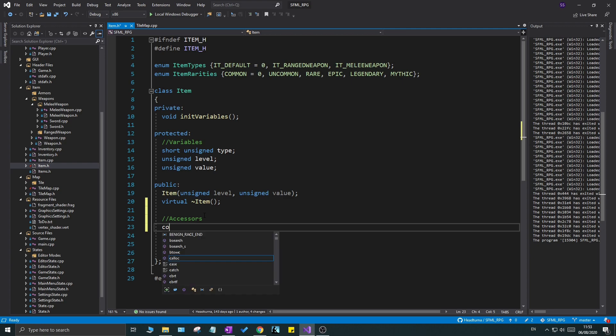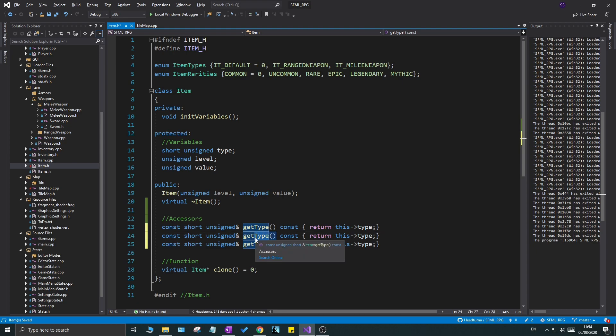I'm going to create an accessors section in item.h and add: a `const short unsigned` reference `getType() const`, making these inline. Then I'll ctrl+v and rename the copies to `getLevel` and `getValue`, removing the `short` portion for those since they aren't short types. Make sure you switch the return values and remove the `short` keyword and change the names, otherwise you'll get a lot of issues. Since it's a reference, make sure you have both `const` qualifiers.